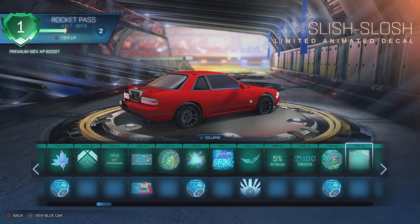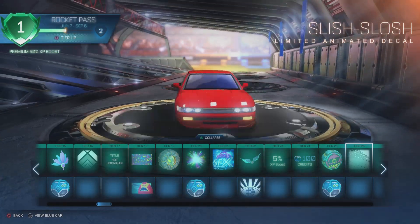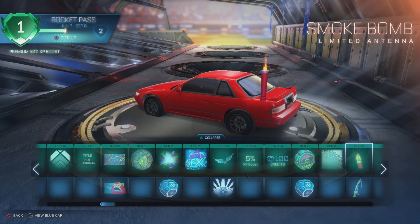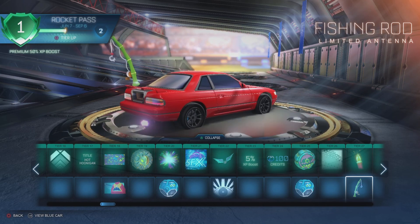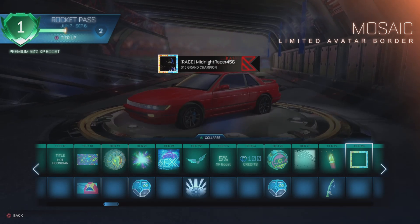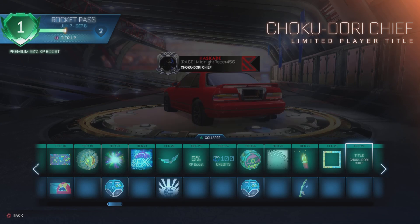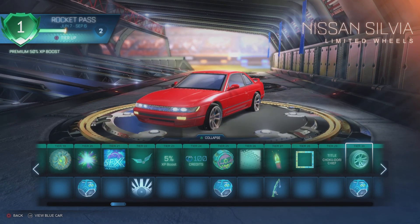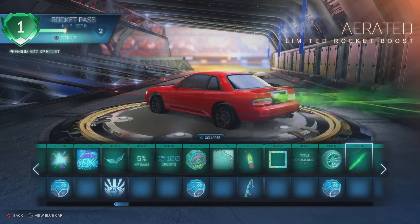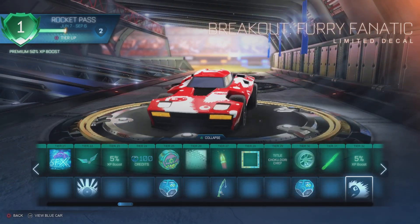Is it animated? Like, if you move the car it sloshes around while you drive? I don't know — that's cool though. Smoke Bomb — cool, like a flare. Fishing Rod antenna. Mosaic avatar border — I like that. Hot and Cold theme, I like that. Chukudori Chief — I feel like that's some kind of cultural thing. Nissan Sylvia wheels — those are clean, bro, those are really clean. Air Rated boost — loud and obnoxious, not going to use that. Breakout Furry Fanatic — really?